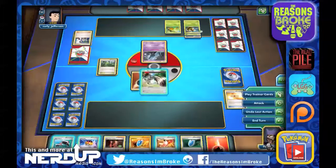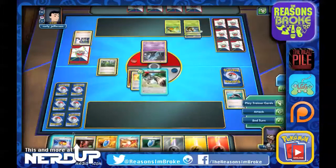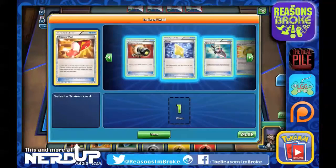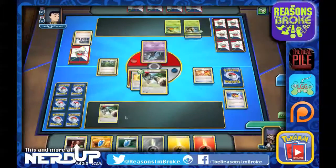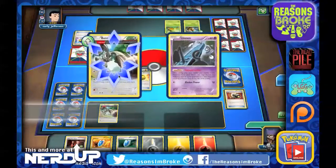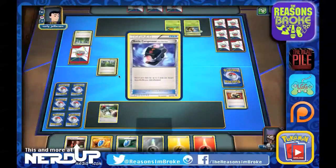Let's feed the Bunnelby. Let's do Roller Skate — and we get it. We draw up 3. We've got a Lucky Helmet we'll put on Bunnelby. Let's get another one. Trainer's Mail — ooh, Enhanced Hammer. Let's go ahead and get that. We'll use it against the Vespiquen — there it goes — and now we can start discarding. We discard a Level Ball from their deck, and the next one will be a Stadium card.